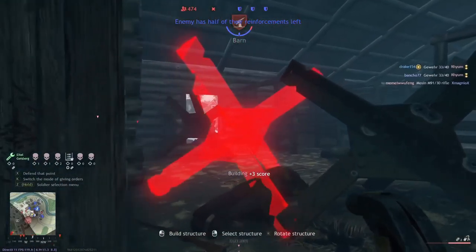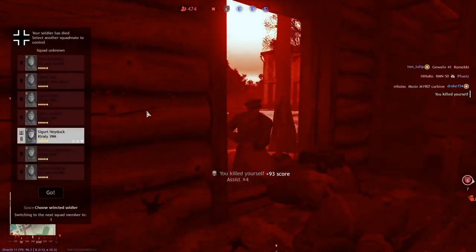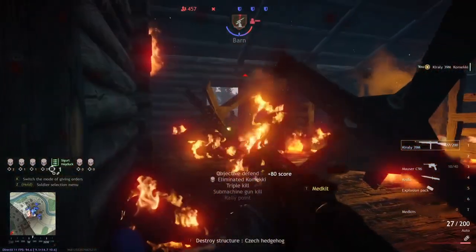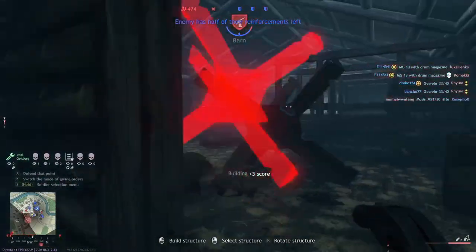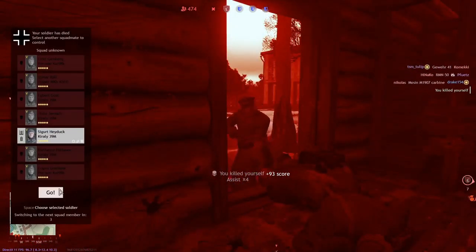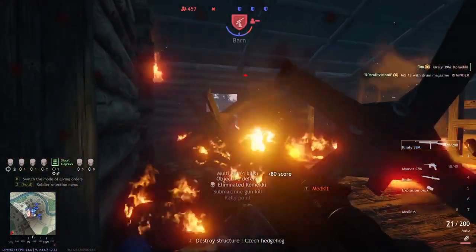Another way to establish map control is obviously by defense. Here we are on the second objective in Monastery and we're defending it. The first thing I was doing is building tank blockers. Why tank blockers? If you build sandbags first, they won't do that much. Barbed wire is very easy to blow up with grenades. But tank blockers mean enemies can't move around anymore — they're slowed down significantly, our soldiers can hide behind them, and they protect from shrapnel and even tank shots. They're the basic skeleton for a good defense, then you can build sandbags and barbed wire around them.